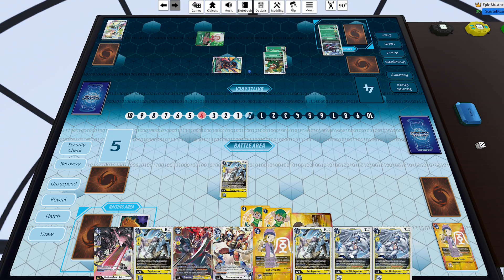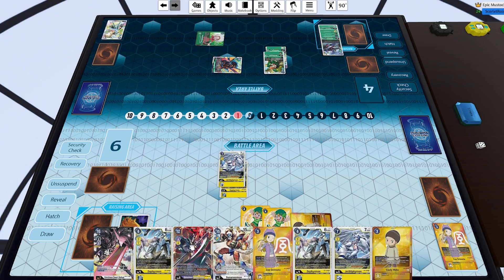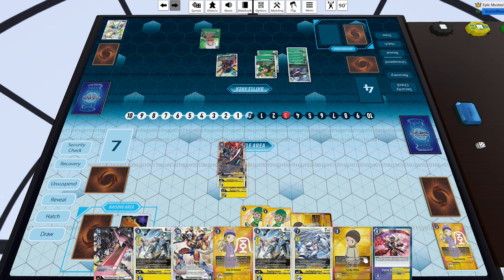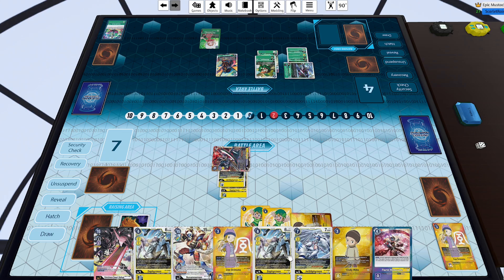I can evolve Jet Silphymon for a cost of three. I debated using a TK but it's the same memory cost anyway — Zephyr for two then Jet Silphymon for one versus just going straight into Jet Silphymon, using one less card. I recover one since she has a hybrid underneath, then go into Ofanimon Fall Down Mode again, back to seven security. The grind game of this deck is absolutely crazy. I drew into Flame Hell Sight, which I think is one of the craziest option cards ever printed. Ofanimon is only 12,000 DP compared to Nidhogg's 13,000, so she'd get run over.